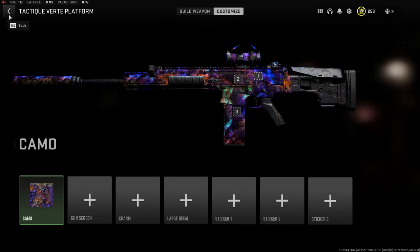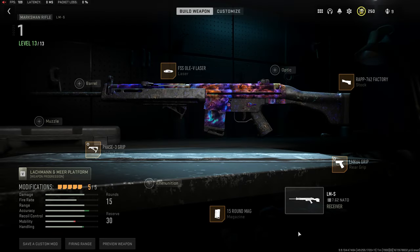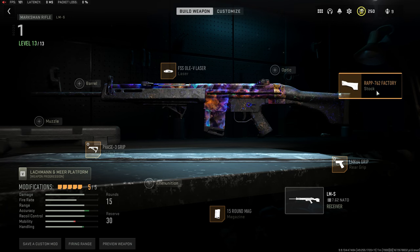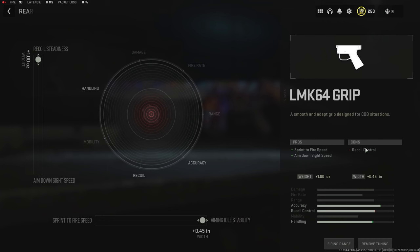The second meta loadout is for the LM-S — the Lockman Marksman. We're running a little recoil control and ADS speed because this gun can get one-shots but it's not consistent. I'm running the RAP-762 Factory — for some reason I can't tune this one — and the LMK64 grip, which gives sprint-to-fire speed, ADS speed, and idle stability. We'll max that out and get recoil steadiness in tuning.